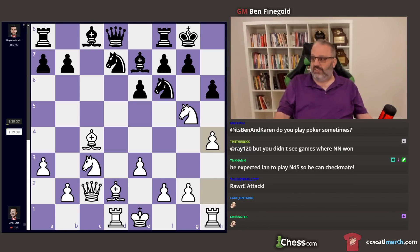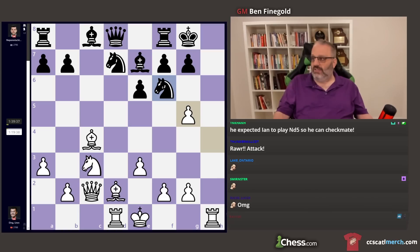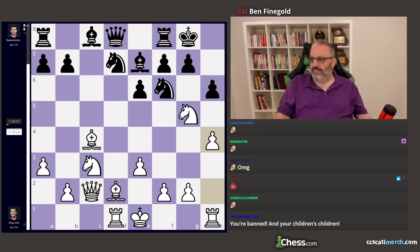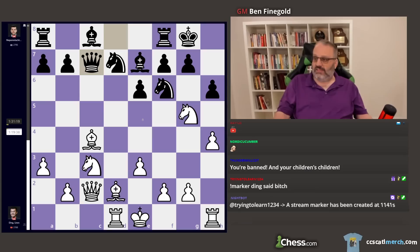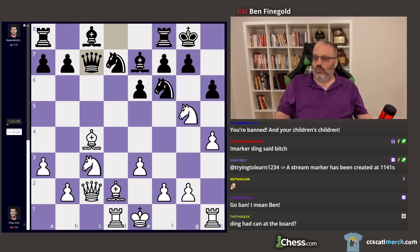Black played the best move. Obviously if you take, you're opening up a can of worms because you've got the H file and the Knight's attacked and so forth — this is simply winning for White, the engine says Black resigns. So that's silly to open the H file for White. So you play Queen C7 — that's the best move. That attacks the Bishop on C4, and if the Bishop moves to a non-defending of the Queen's square, then the Knight is pinned, which is actually what happened.